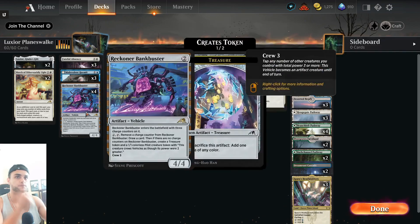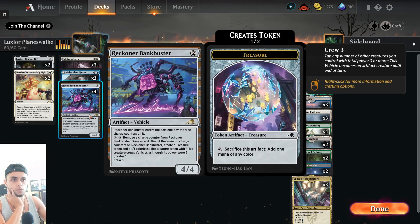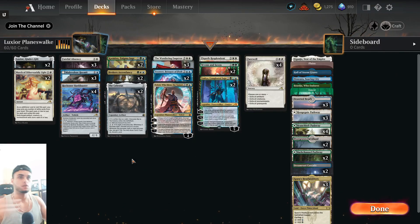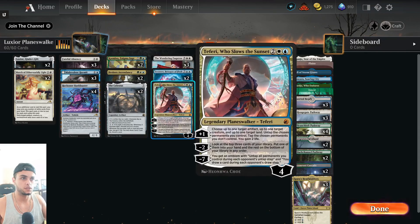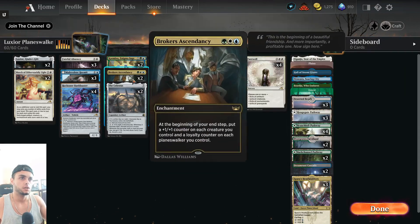Reckoner Bankbuster pairs well with Tezzeret — if you have Tezzeret on the battlefield you can just not pay two and draw with it. It's also a very good card with Tezzeret because if you ultimate Tezzeret you get to draw a lot of cards off of the Bankbuster. They synergize very well together. Two Kasminas, two Broker's Ascendancy, two Celestis.